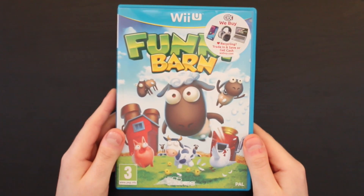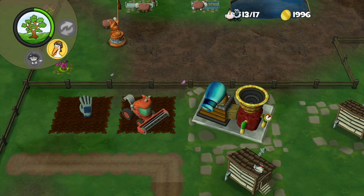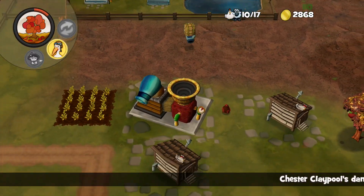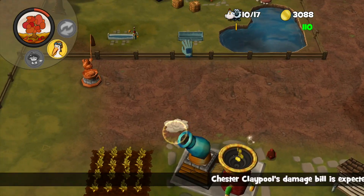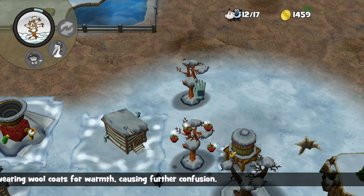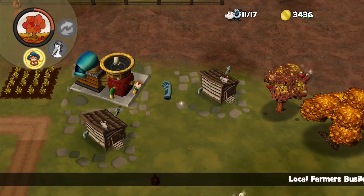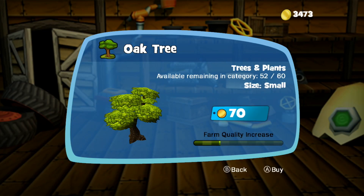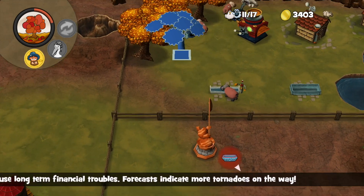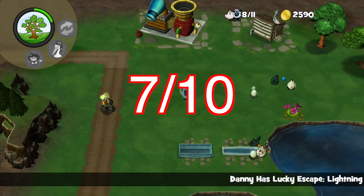Funky Barn is a game I didn't expect to like nearly as much as I did. It's a basic farming simulator where you start with a single chicken and slowly make more money to expand your farm with new tools, equipment, and animals like sheep, cows, and pigs. I ended up playing this game for way longer than I intended — every time I thought I was done, I'd think maybe I could just sell a bit more wool to afford a larger water trough, and so on for like two hours. It's just really addictive. It also implements the gamepad quite well as you can play the entire game through touch controls. Funky Barn is obviously not an amazing game, but it's a pretty good game for what it is. I'm giving it a 7 out of 10.